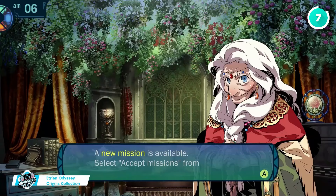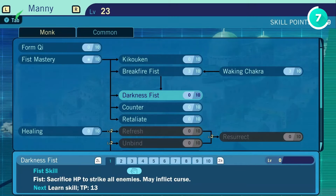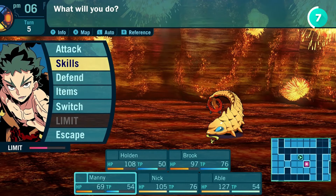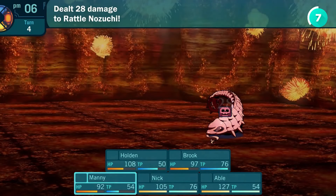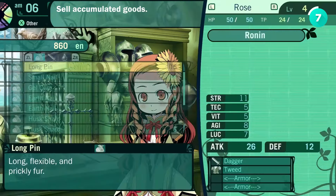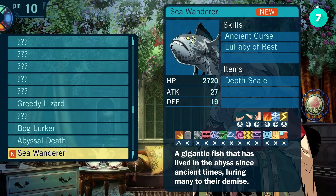Next up is the Etrian Odyssey Origins Collection. This is a remaster of three classic dungeon crawlers, with updated graphics and improved soundtracks by Yuzo Koshiro. The best part — you get to draw your own maps as you explore. It's old-school, turn-based RPG action with tons of party customization. Sure, the $80 price tag might make you hesitate, but you're getting hundreds of hours of gameplay here. It's perfect if you're into deep, strategic RPGs.